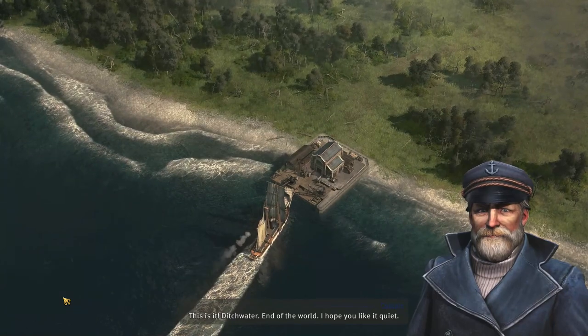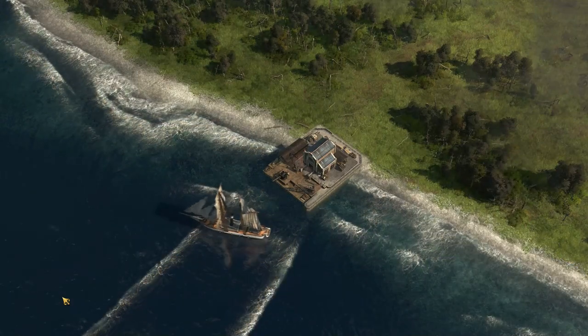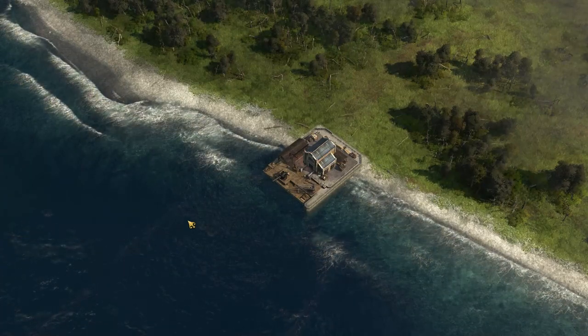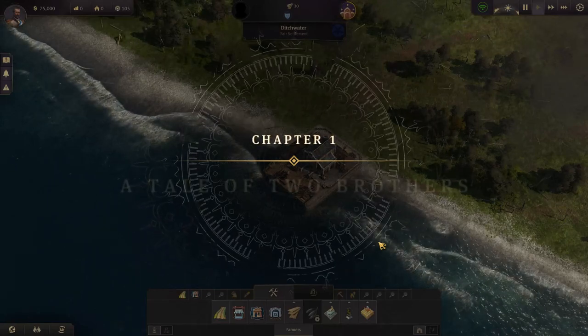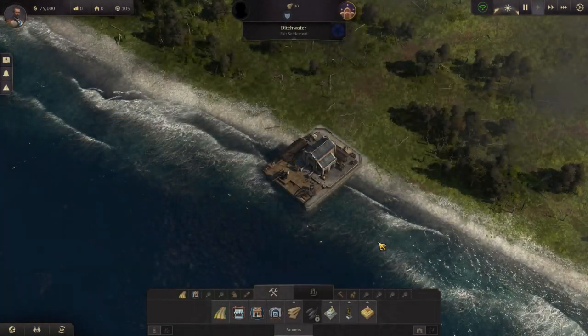We arrive at the island — 'Ditch water. End of the world. I hope you like it quiet.' It's a slow beginning with a lot of story in the first chapter. I recall this from my previous experience with the campaign.